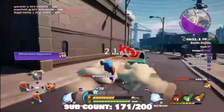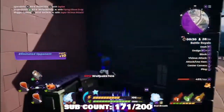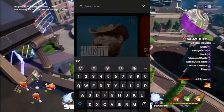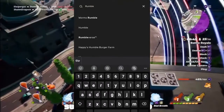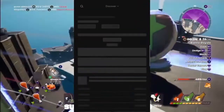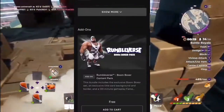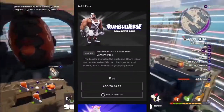As long as you're on a media device, go type in the Epic Game Store. Once you're there, make sure you're logged into your account, and then go to the search bar, type in Rumbleverse, click on it, and scroll under Rumbleverse — you will see the add-on pack right there.